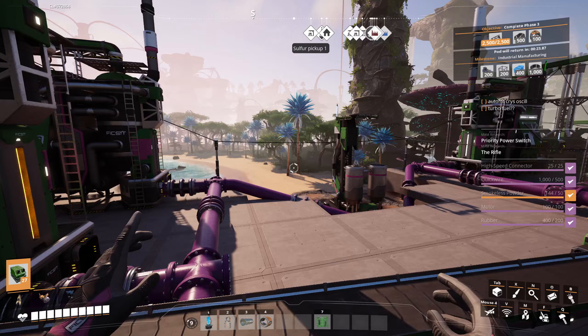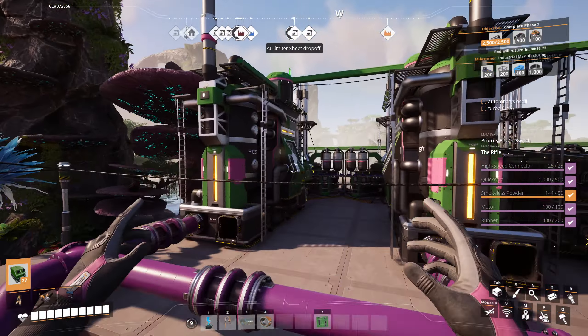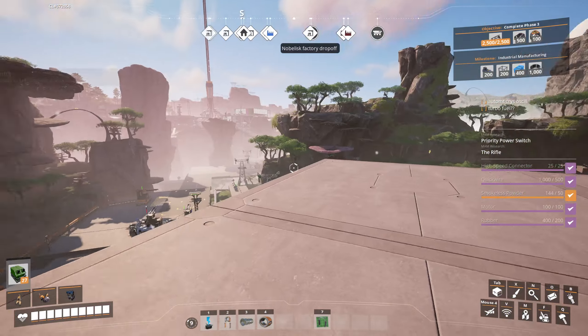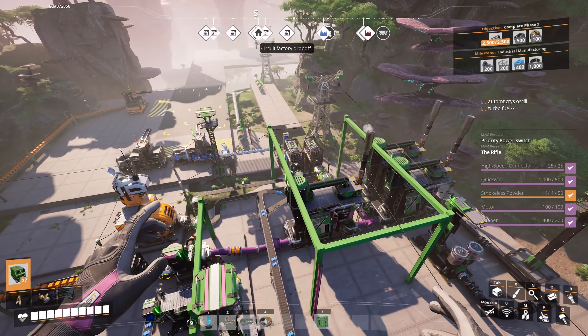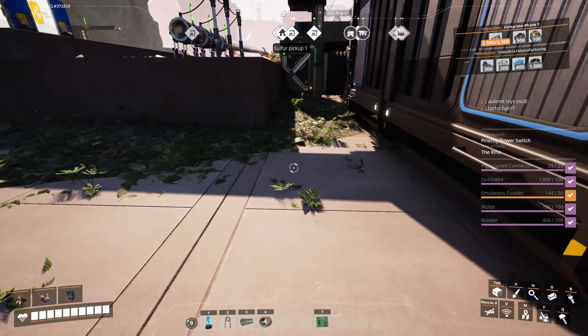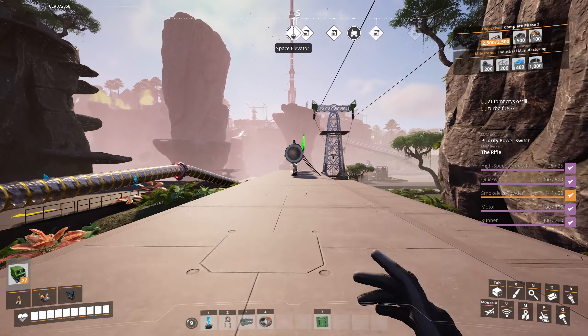Mission one complete. Let's head back home, pick up what we need for the next milestone on the way, and crack on figuring out what to build next. We've got crystal oscillators to do as well but they're hard — I want to do a bit more research before deciding how to tackle those. Quick stop to grab extra plastic — 400 should do. Oh wait, we didn't unlock the gun! That was the first thing we were supposed to be doing.